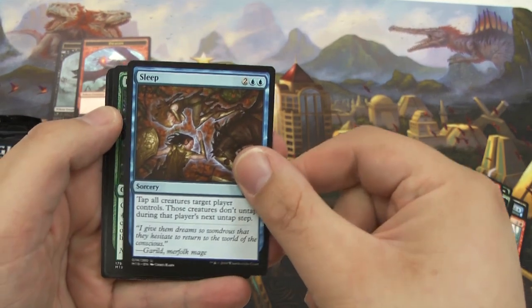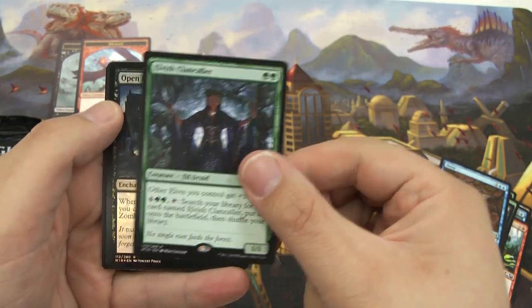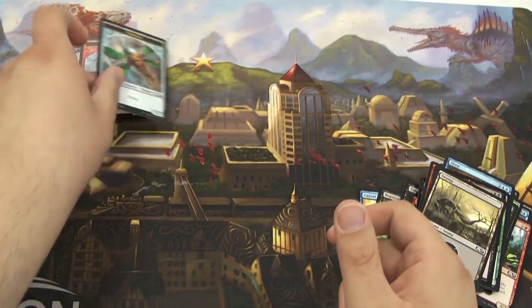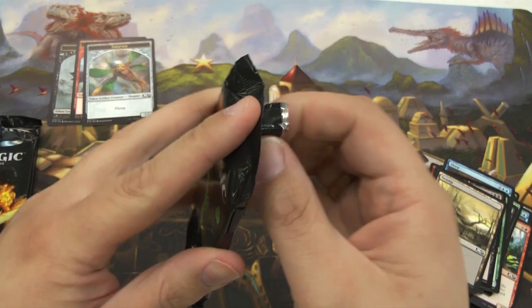Got Sleep — probably needing that later. An Elvish Clancaller — got some elves going on. And we have Open the Graves — the rare — produces some zombies whenever a nontoken creature dies. Got a Swamp and a Thopter token. Three packs down, three to go!